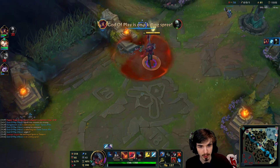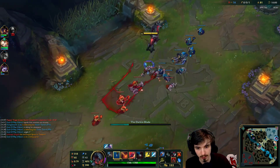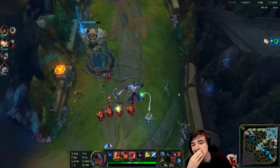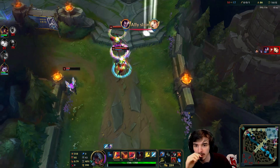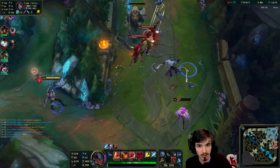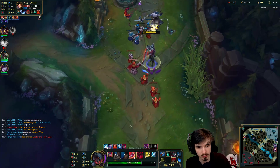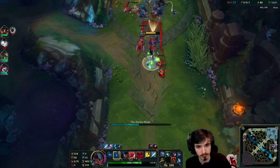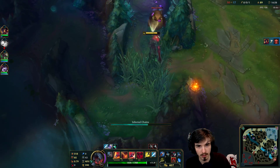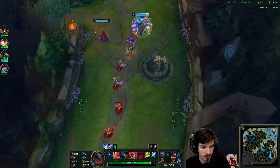We know Yasuo is heading bot. Do I want to defend this next tower? I feel like we have Lux — Lux should be able to defend it by herself, honestly. She should just press E on the minion wave. I think I could have killed Xin there. If I flash there, I think I'd kill him. I was honestly a little bit afraid because I thought I was by myself, although Lulu was kind of close, actually.